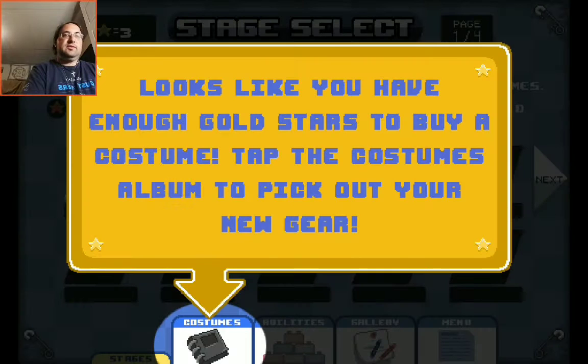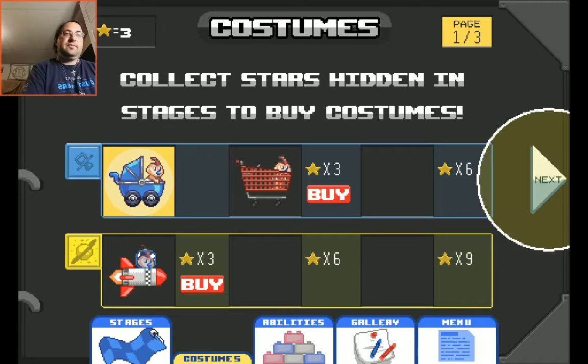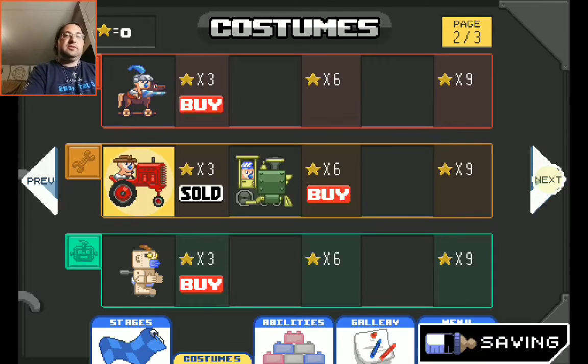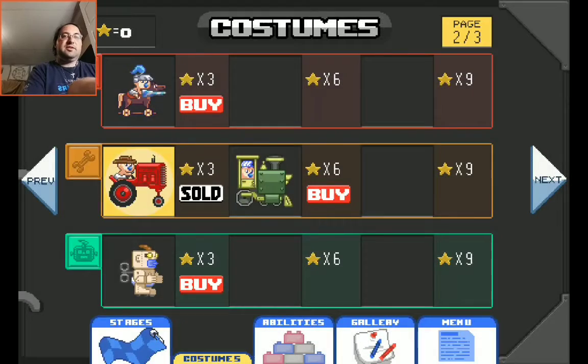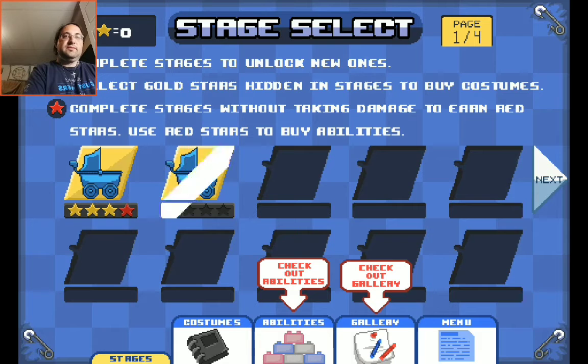Baby saved! Once you have enough gold stars to buy a costume, tap in the costumes and stages. Let's go with the tractor — or your baby crocodile or whatever. Now, stages — here we go, check out abilities.